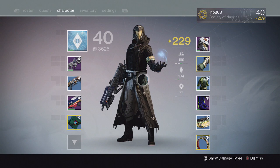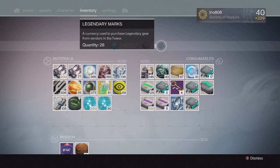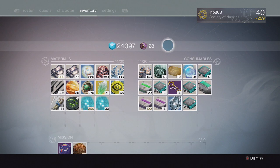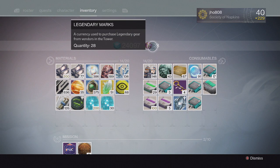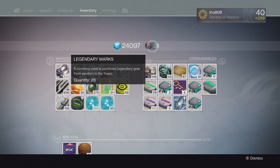One of the easier ways to acquire better gear is by buying from vendors in the Tower. Now that the economy has changed, we have Legendary Marks as the currency instead of separate Crucible and Vanguard Marks from Year 1. All our old Vanguard and Crucible Marks were converted to commendations. We all started at 0 Legendary Marks and must now acquire them to purchase gear from Tower vendors or the Crucible guys.